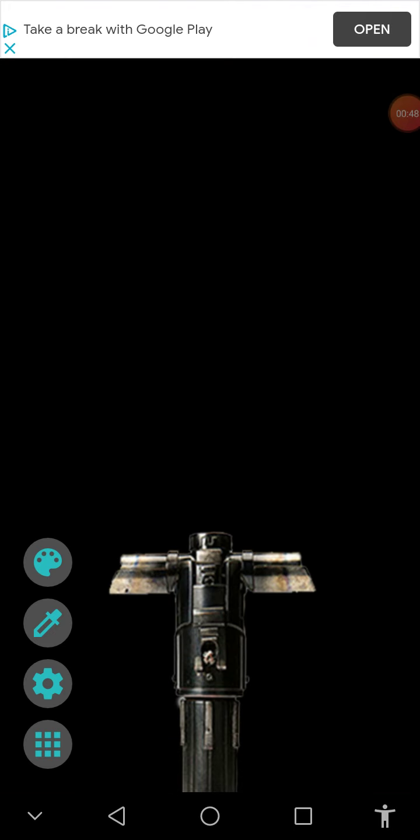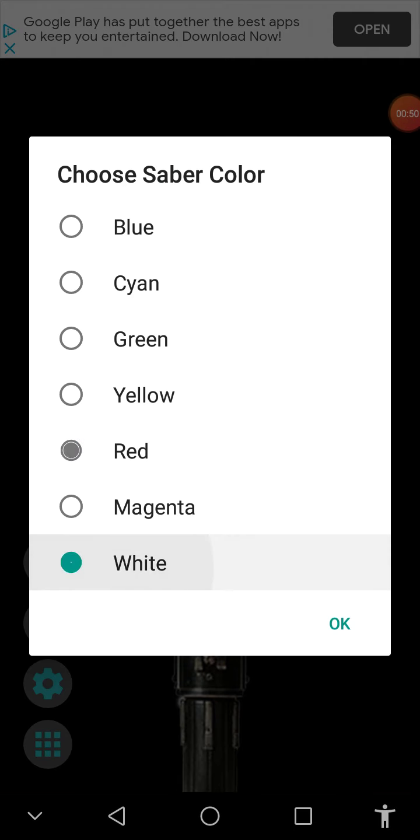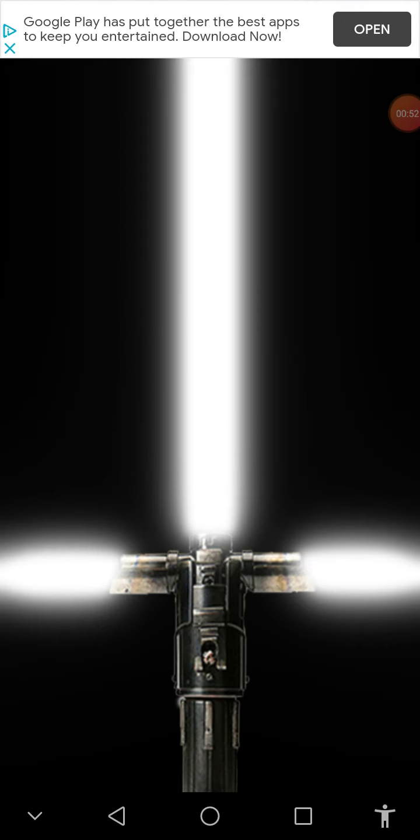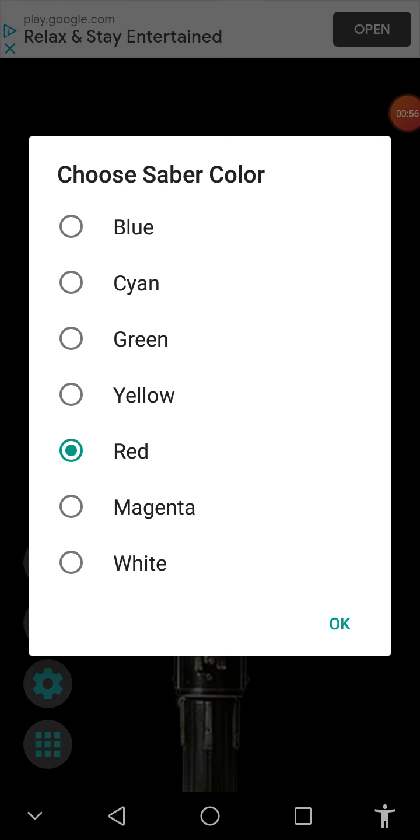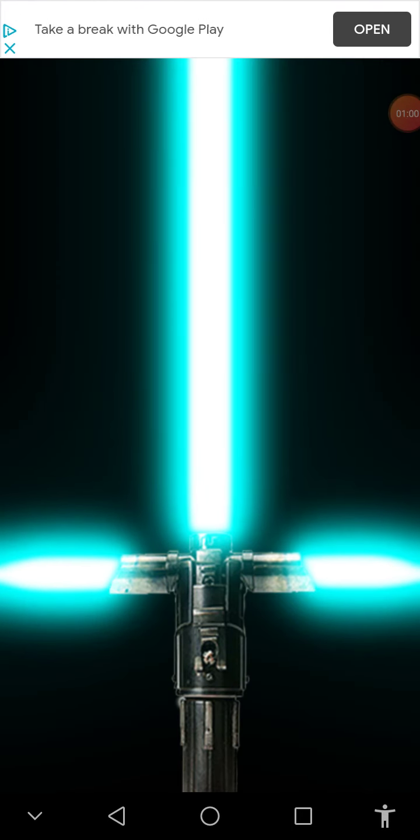Oh, we've got Kylo Ren's. That's something I wanted to try out. White Crossguard. Green, cyan Crossguard. Look at that. Soak it all in.